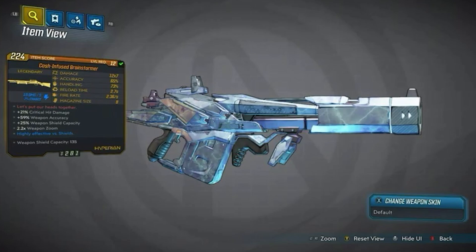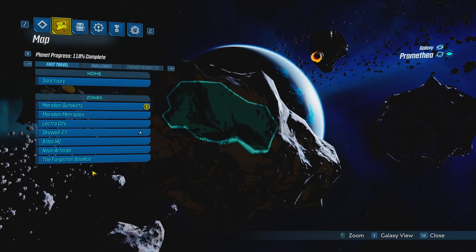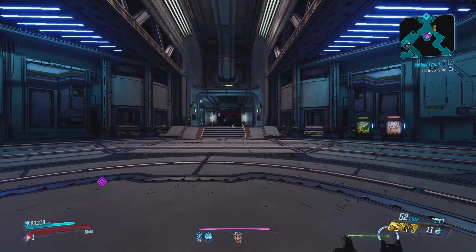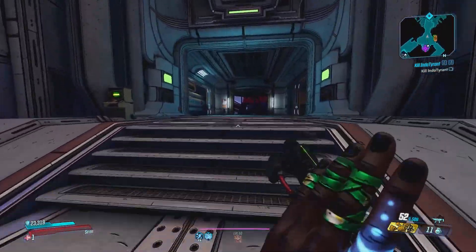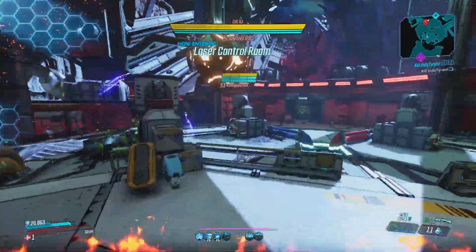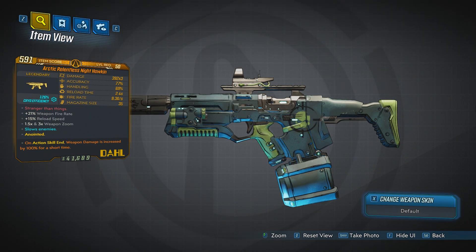Next up we have the Brainstormer — one of the best shotguns in the game and one of the best weapons for mobbing. When used against a single enemy it might not be the best, but when there are two or more enemies grouped up it can do serious damage. You can farm it by killing Katagawa Ball in Skywell 27 on Promethea — grab the checkpoint and drop down. Be on the lookout for elemental anointments, because they make this weapon a monster.